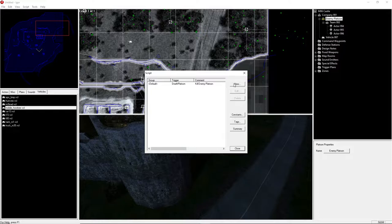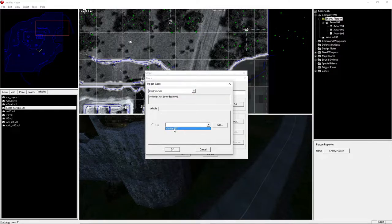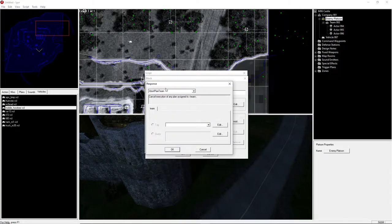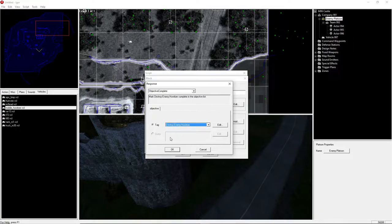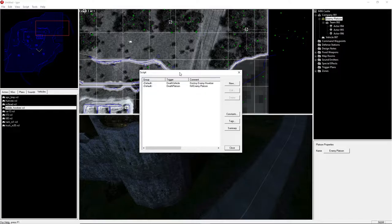We do the exact same thing for the howitzer objective. For vehicles it's 'Death Vehicle' — the vehicle has been destroyed. Then the same responses: 'Objective Complete' set to 'Destroy Enemy Howitzer', followed by a 'Counter Increment' set to 'Objective Counter'. Now we have two objectives scripted and the counter will count up to two. All we need to do now is set the mission to end once that objective counter reaches two, and that's where things get a little wild.